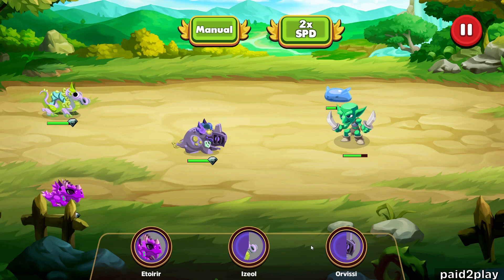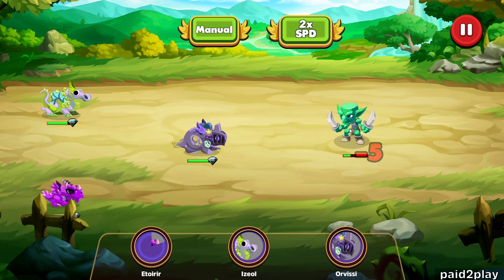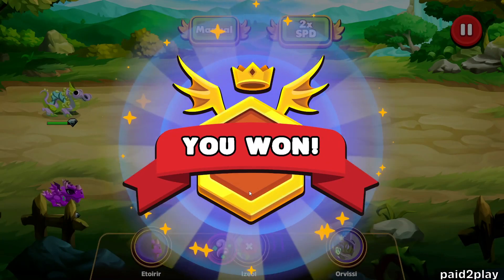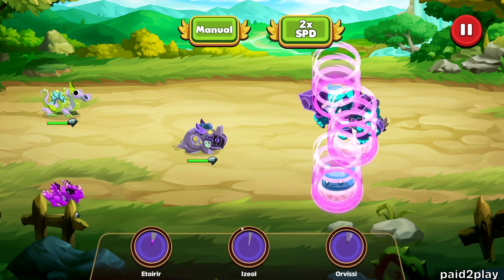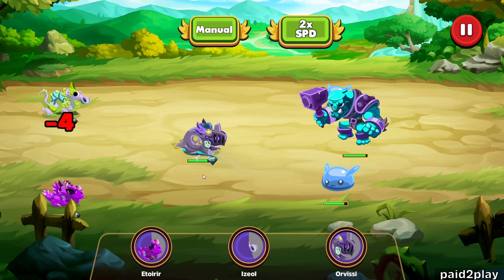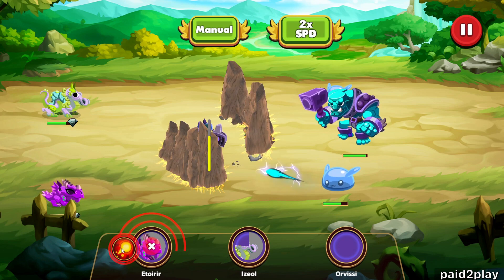This is what you'd be doing right now — leveling up in order to play a different game mode that gives you obsidian, and obsidian is what you use to claim your CYT tokens. I tried doing the starter mission for obsidian with low-level dragons and got wrecked right away. So you gotta level up for a little bit first.